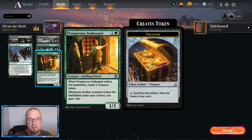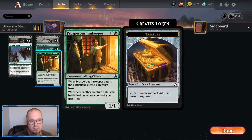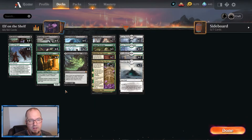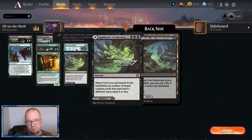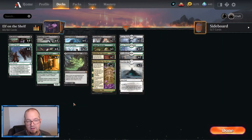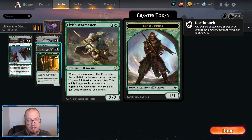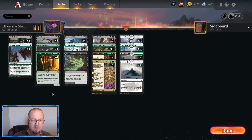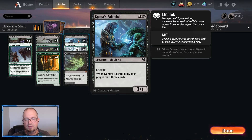The number one thing you probably want to do is go Dusk Wielder into Prosperous Innkeeper into Canopy Tactician, or something like Dusk Wielder, Elvish Warmaster, Prosperous Innkeeper, Canopy Tactician. They give you just one treasure but you bring a lot of creatures into play with the Elvish Warmaster, and they really help you smooth out mana problems by making those treasures and helping you ramp. Very good.